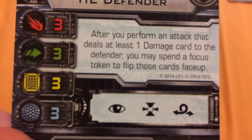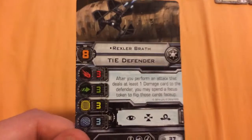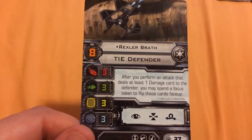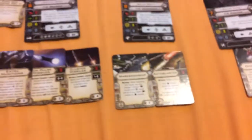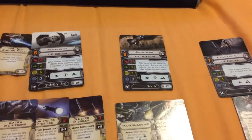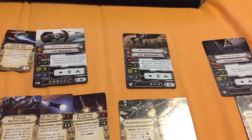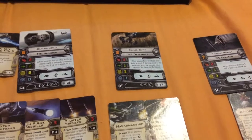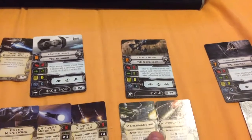His ability states: after you perform an attack that deals at least one damage card to the defender, you may spend a focus token to flip those cards face up. This is where Captain Jonas' ability comes into play — Jonas allows Rexler to reroll up to 2 of his attack dice as long as he's within range 1 and using a secondary weapon. Then, if at least one face-down damage card was dealt, Rexler can spend a focus token to change those hits into criticals and inflict even more damaging effects.